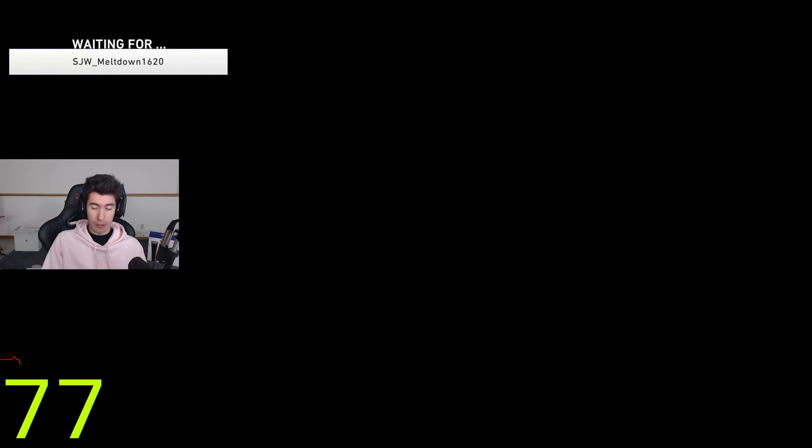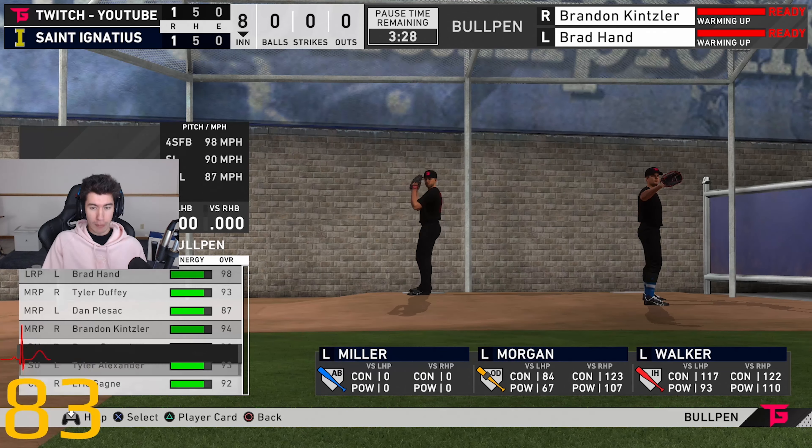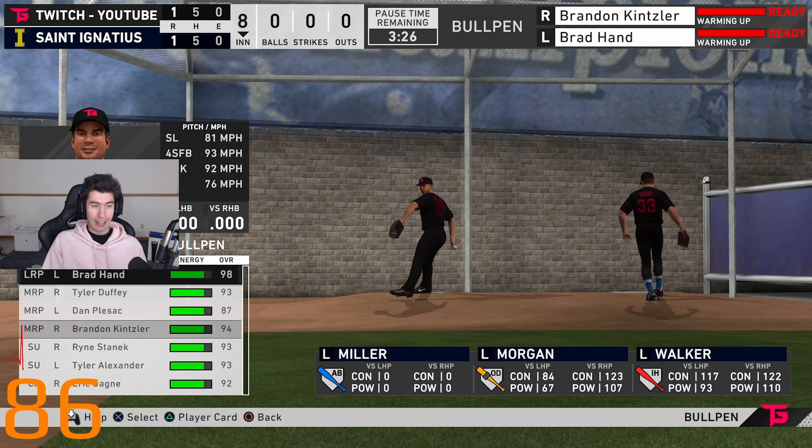On our way to the bottom of the eighth — I don't know who I'm gonna go to in the bullpen. A couple guys are warming up. Lefty vs. lefty — I'll go Brad Hand, try him out. Never used this card, never used any of them. Get him out of here — and I kind of like saying 'get him out of here.'